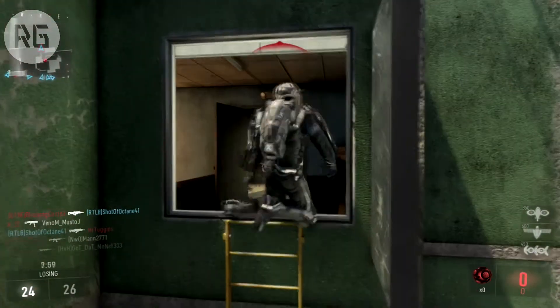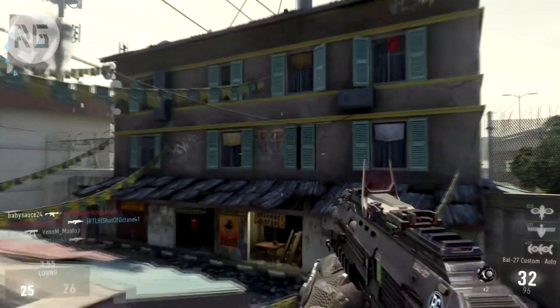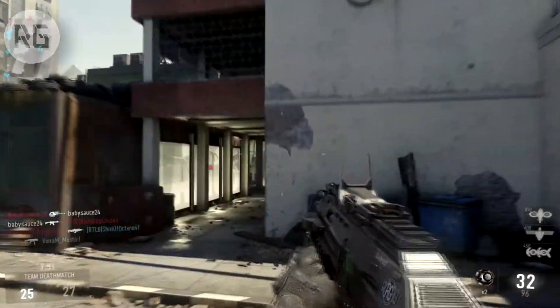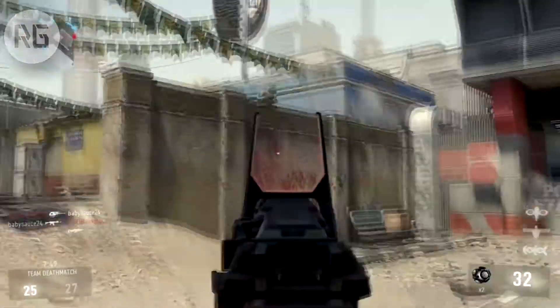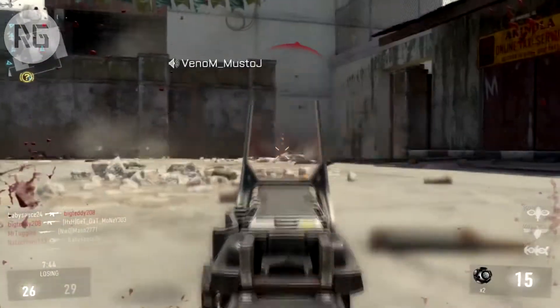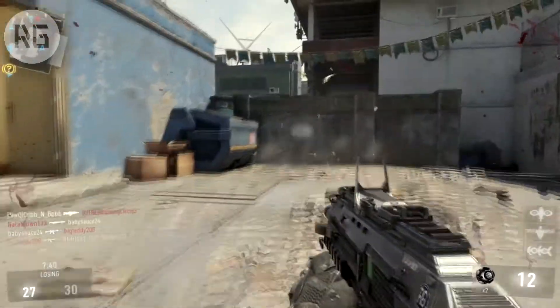As you guys can see in this video, it didn't really work there, but it got me up that ladder quicker than it would have otherwise — though it also kind of didn't help because that guy was easily able to get me. But see, we can just dodge real quick right here and kind of get away from it. Just use that exo ability.